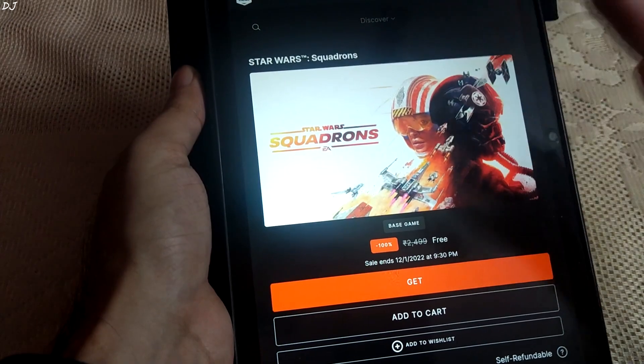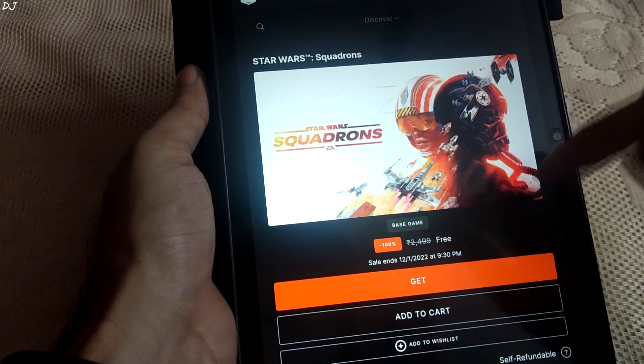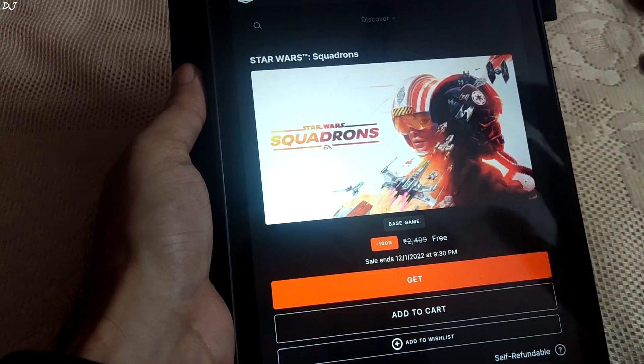As of now you can grab Star Wars Squadrons for absolutely free from the Epic Games website. Link will be given in the description of this video. This offer ends on 1st December 2022.